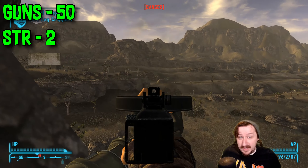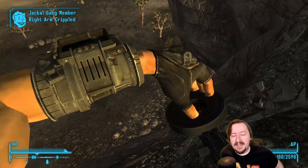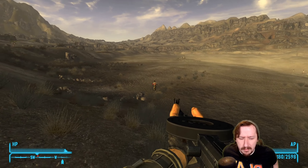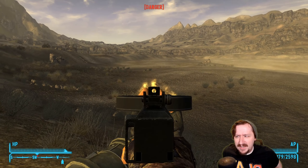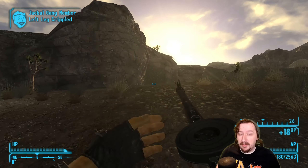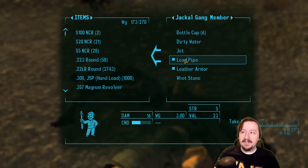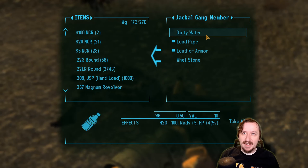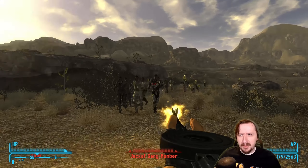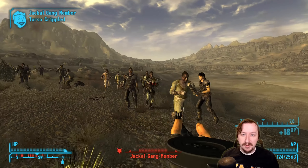For the base stats of the Silent .22, it requires 50 guns and 2 strength to wield. 50 guns is kind of high, but by the time you're getting into New Vegas itself you should probably have around 50 guns if you're using a guns build. The 2 strength requirement is extremely easy to meet — pretty much every character can hit this. Even if you start with 1 strength, as long as you have something giving you a boost — the implant, Old World Blues's reinforced spine — you're definitely going to be able to wield this weapon with any build.